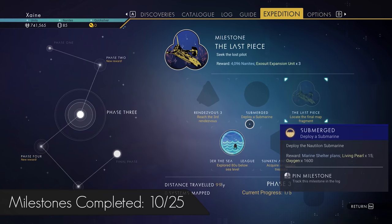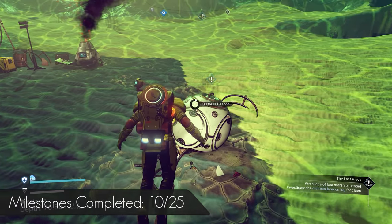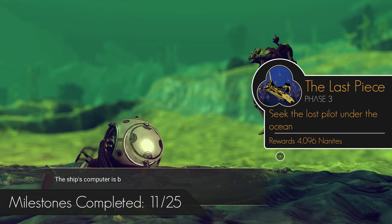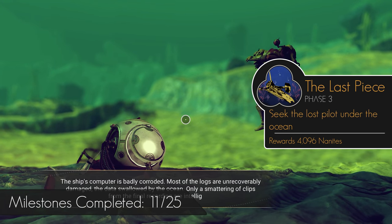Now activate the Last Piece milestone to get a waypoint and fly there, then swim to it. Interacting with the black box will complete Last Piece. The Nautilon reward from this is substantial — you are now sorted for Nautilons.